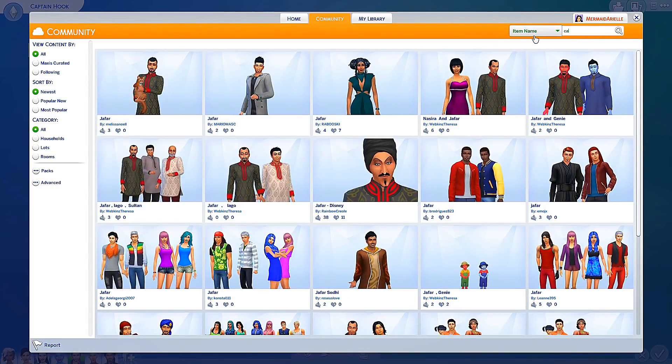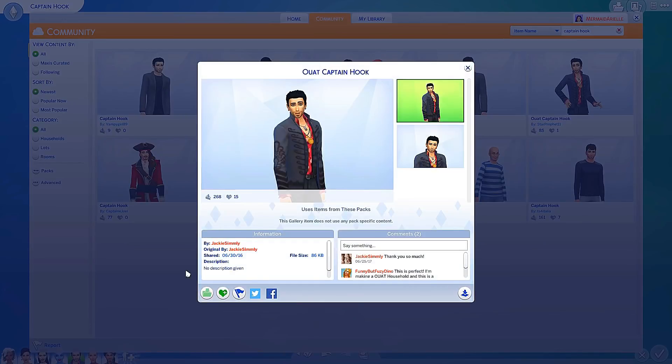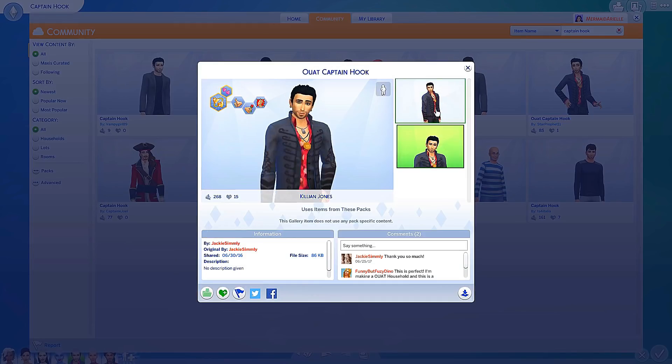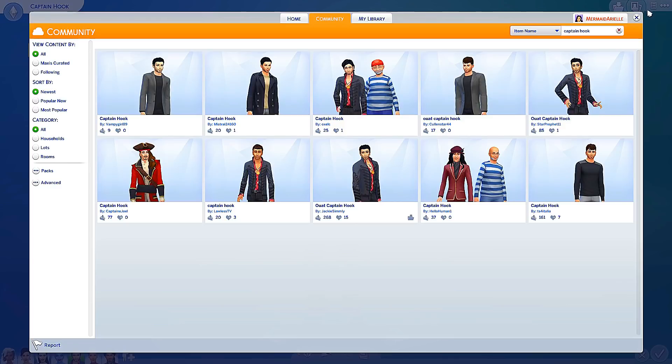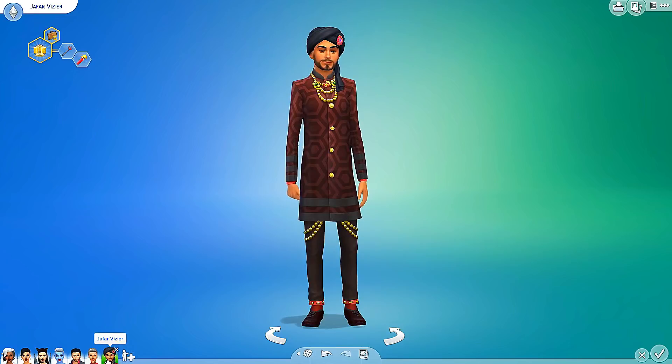Let me go ahead and show you guys how I did that. I literally just searched up Captain Hook over here. I think it's this one - it's by Jackie Simley. So that is the Captain Hook I decided to go with. And then I also got Lady Tremaine and Jafar, as I said.